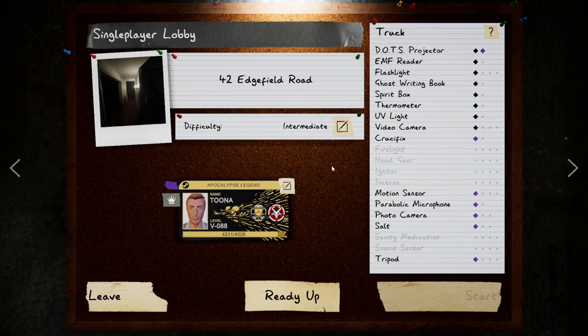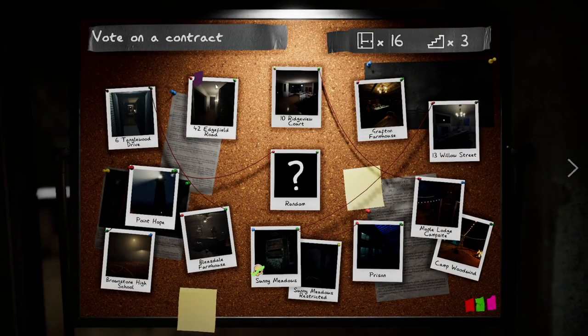We'll also be looking at the next house, Edgefield Road. You will slowly unlock these houses — mine are all unlocked at the moment, but the small maps are the first ones to come up. These are Tanglewood, Edgefield, Ridgeview, Grafton Farmhouse, Willow Street, Point Hope (the new map introduced about a month ago), Bleasdale Farmhouse, and Camp Woodwind.